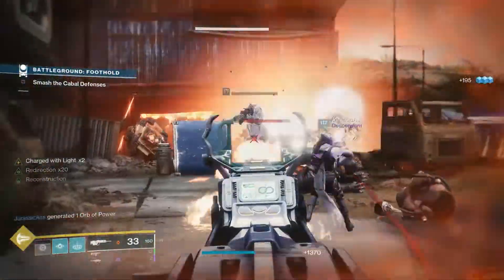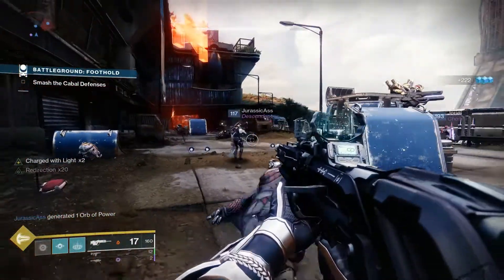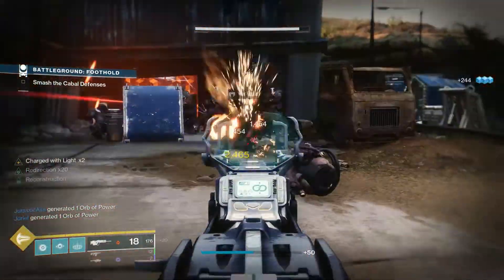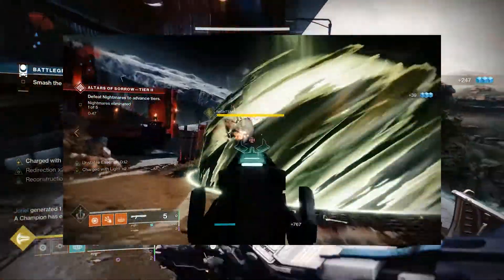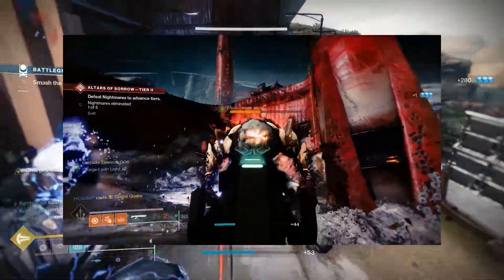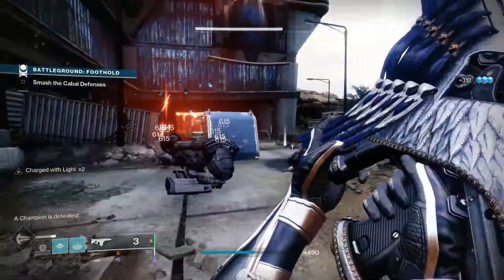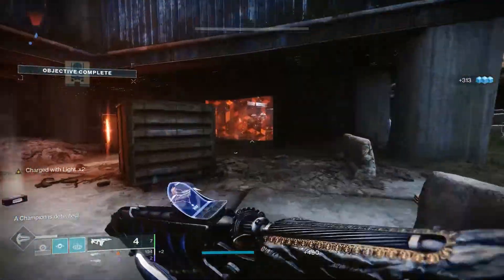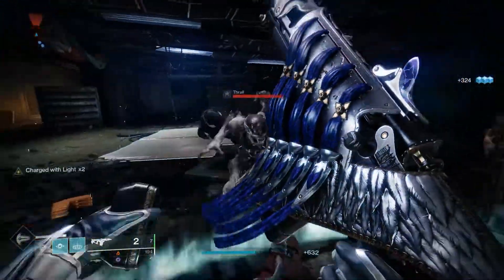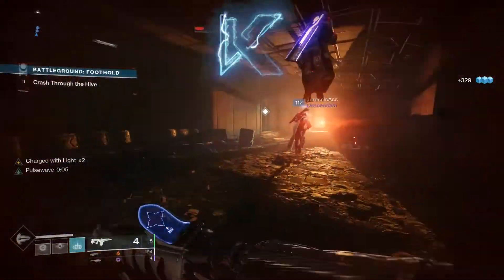My next question is how does this weapon fare against another weapon used in a similar fashion? I decided to put it up against one of the best — Heritage, the shotgun from the Deep Stone Crypt raid. I grabbed Heritage, got a few headshots off on an ogre, and was consistently getting about 49,000 each time. Heritage fires a little bit faster than Bastion, but even if you figure two bursts from Bastion per three shots of Heritage, the total damage comes out pretty close. I was pretty impressed that this fusion rifle could keep up with one of the top tier weapons in this meta.